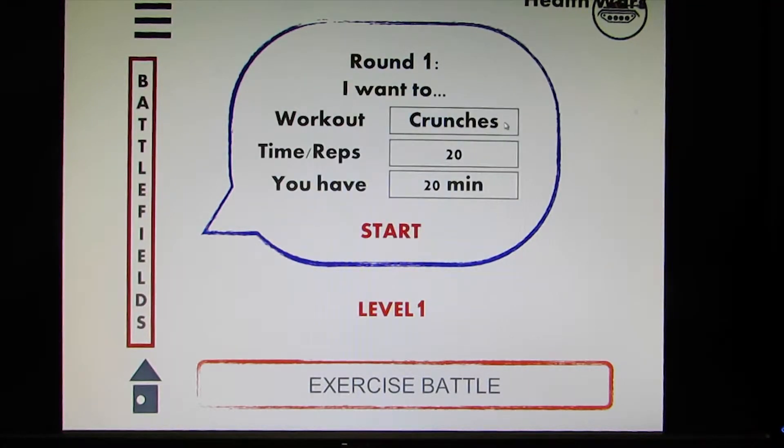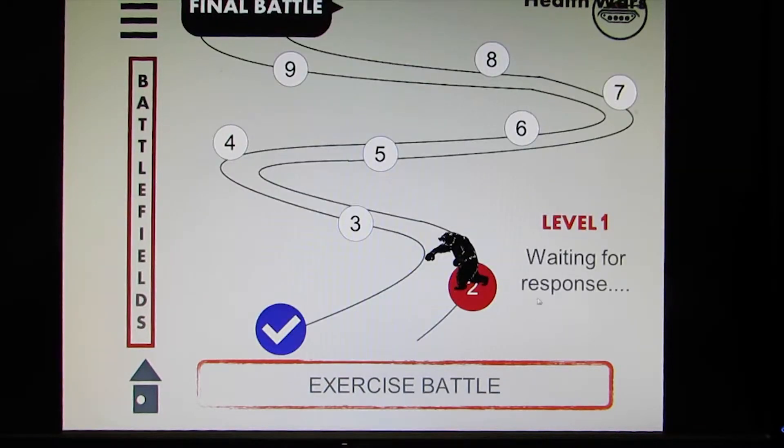You click friend and you get to select the type of workout, the time, the reps you'll spend doing it, and how much time the person you're challenging will have to do it. But you first have to do it yourself. So you click start and do your 20 crunches, say 'did it,' and it sends to your friend. They have 20 minutes to respond, and this goes on throughout the level — the first person to drop out loses.